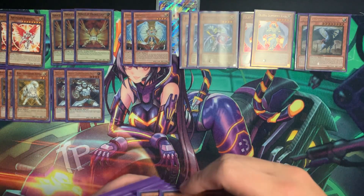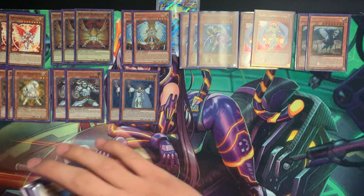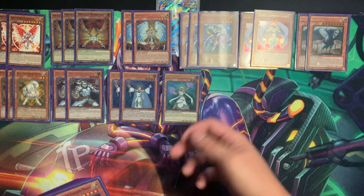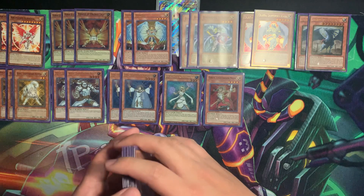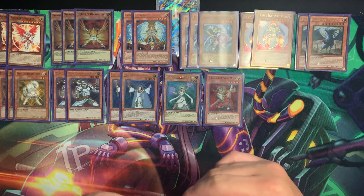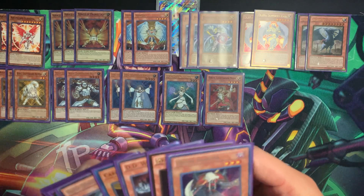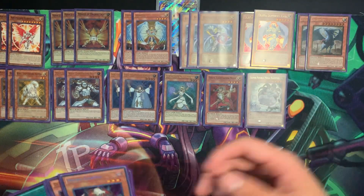I don't want to see Wolf anywhere near my hand unless I open Solar Recharge — even then it's whatever. Next up, two Lila. We just need the back row hate. Of course, one Lumina, the only one we're allowed to play. And the single Aron — really good against all the flip monsters that inhabit Edison, like Snowman Eater, Raiko, and the Super Nimble Mega Hamster. Speaking of, here's Super Nimble Mega Hamster. We're playing it to get Raiko.